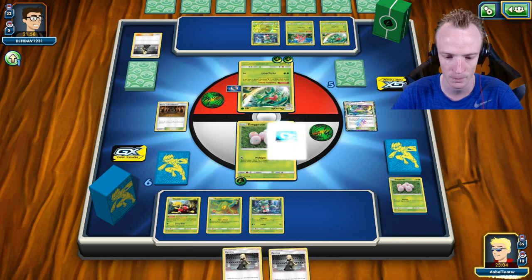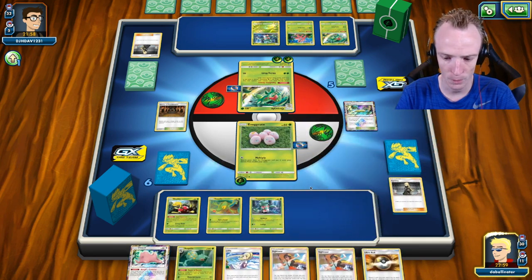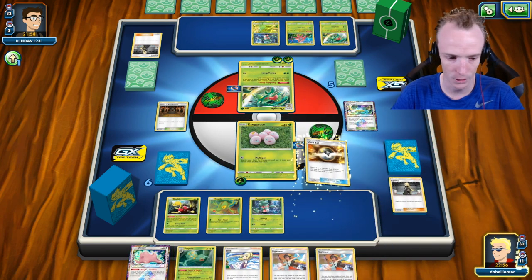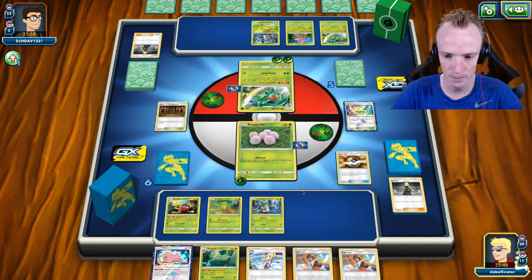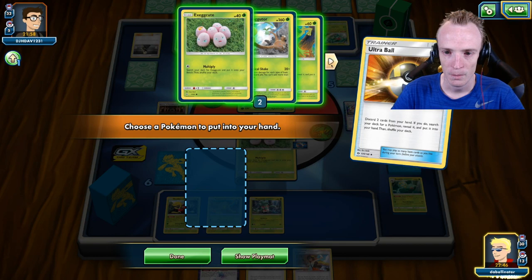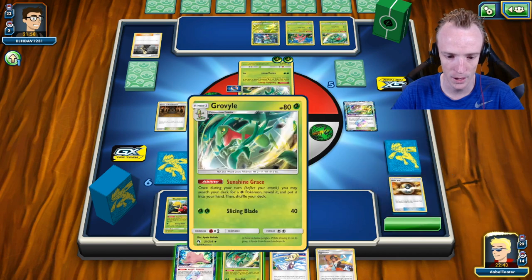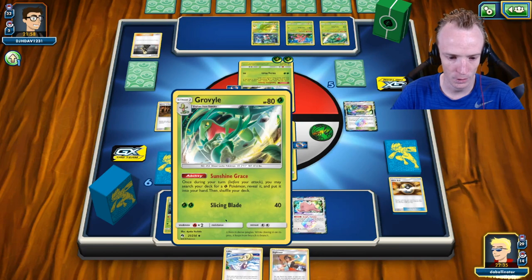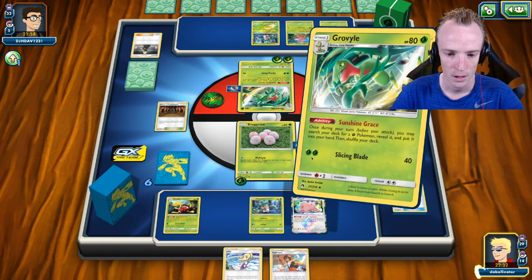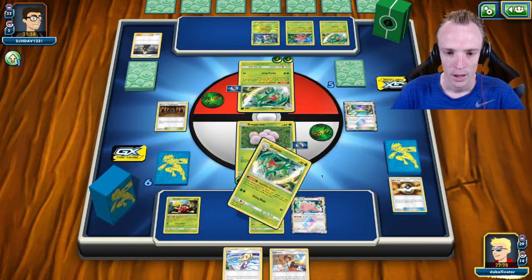We're going to chuck the Shrine out here to get rid of the Life Forest, and chuck a Choice Band onto this Exeggcute. I've got an Ultra Ball here — I feel like the Sceptiles aren't going to be much good to me, so we'll get rid of a Sightseer and the Sceptile and go get myself a Grovyle. The Grovyle will be able to get me the Exeggutor up. I've got a Ditto I can play down, which is probably important for evolving later. Going Sunshine Grace into an Exeggutor and taking a KO.